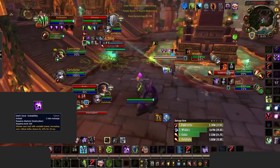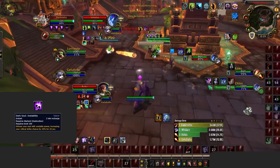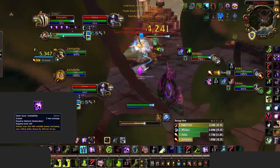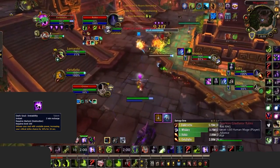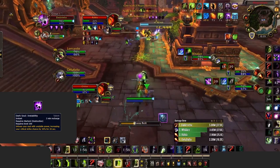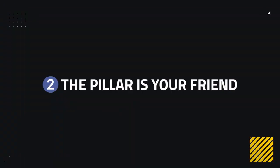It's also worth noting that Infernals are not the only thing you need to be scared of. Warlocks have access to an offensive cooldown called Dark Soul Instability. What this does is increase the Warlock's Chaos Bolt damage by a flat 30%. This is just as scary as the potential of Infernals, especially if they combine this with their already high stacks. So if you see a Warlock popping this, know that the subsequent bolt and any after whilst this buff remains are going to be hitting extremely hard.